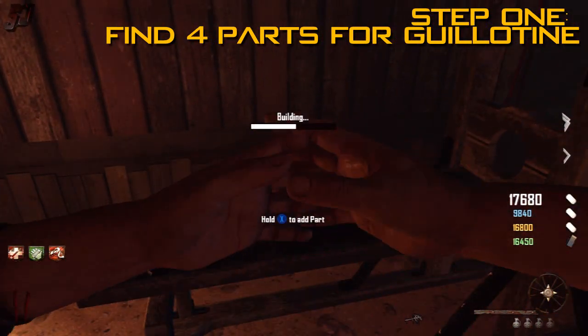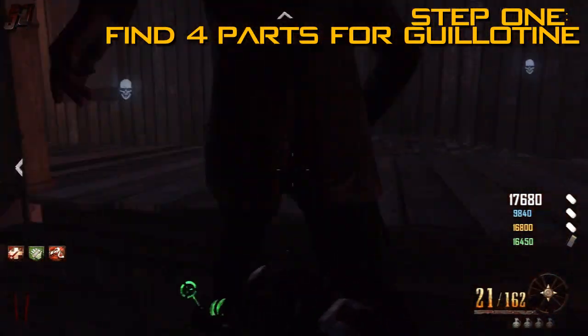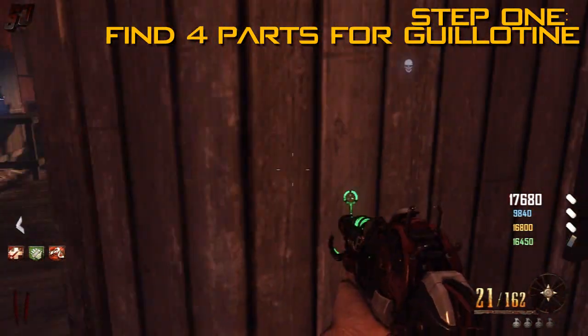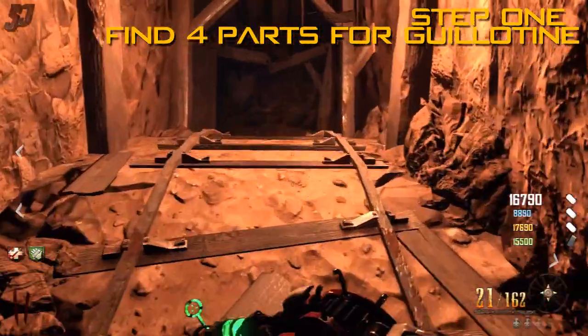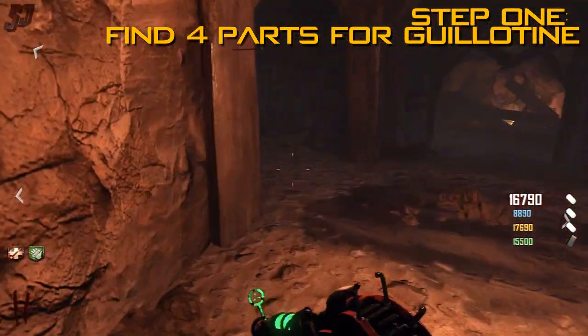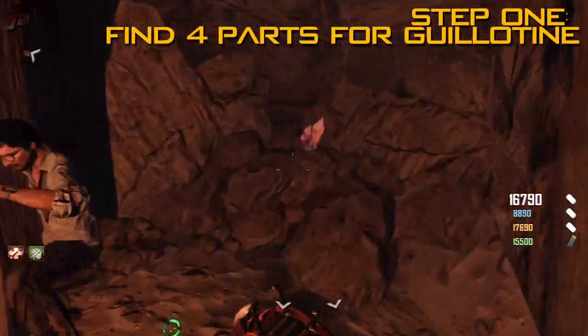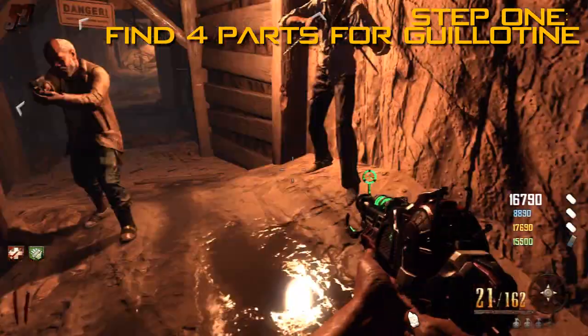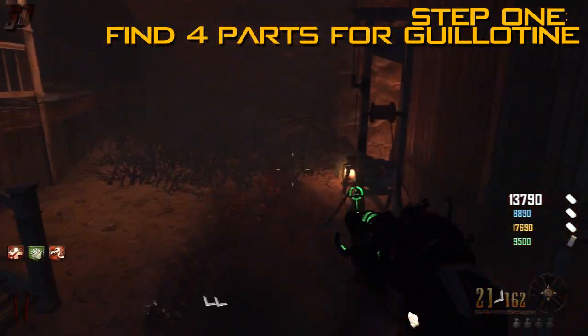In terms of difficulty, this Easter Egg is probably a medium difficulty compared to some we've had in Black Ops in the past. But there are certain parts that can be super frustrating, and you do need a fairly decent team to get this done — a team that can shoot straight. These parts will always be in the same place, so once you know where they are it's pretty easy to come back and pick them up.